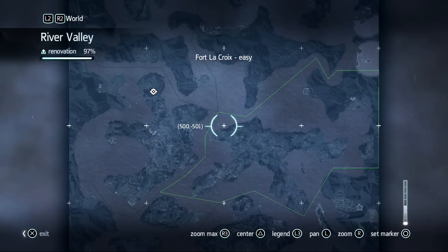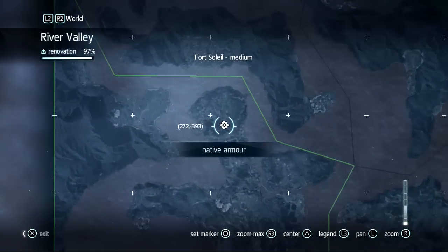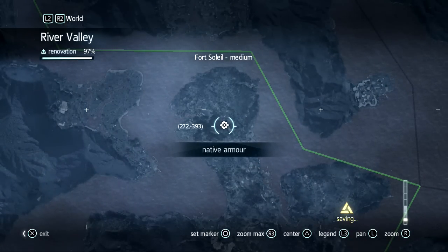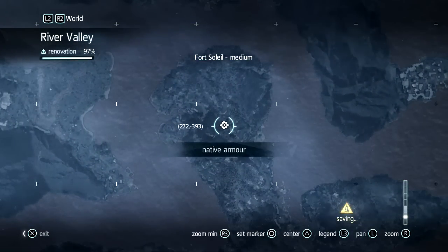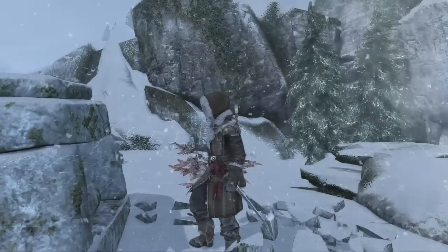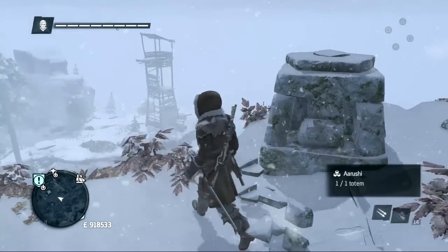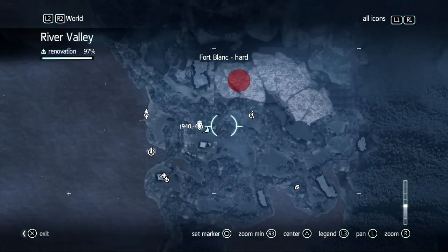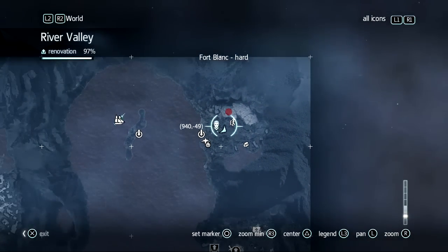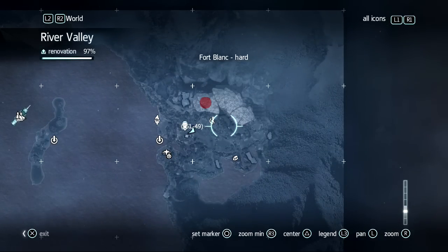This is the location where you should go to get the native armor - these coordinates in the river valley. Let's go take it right now. The problem is I still didn't finish all the things in this location. So I'll finish a few caves and then go take the native armor.